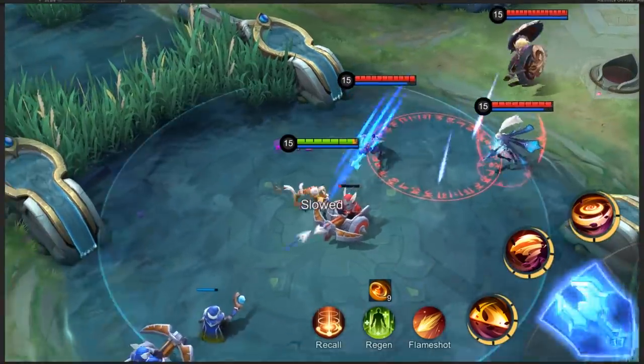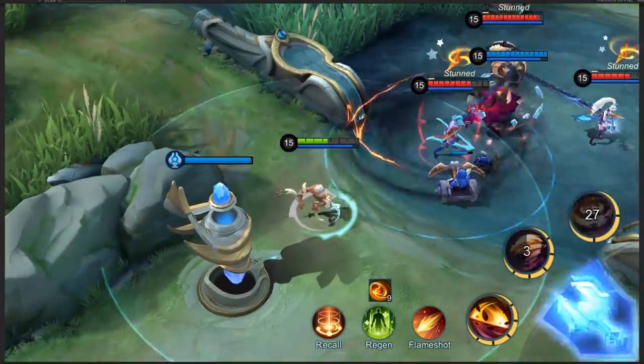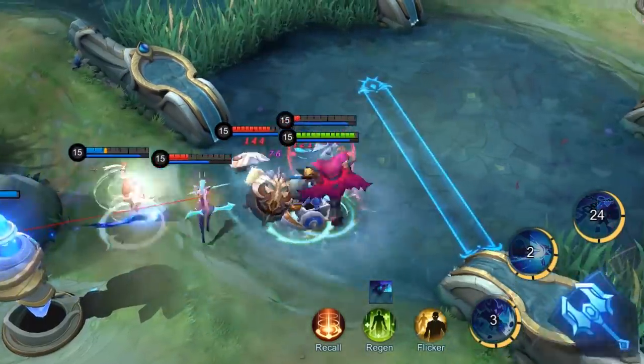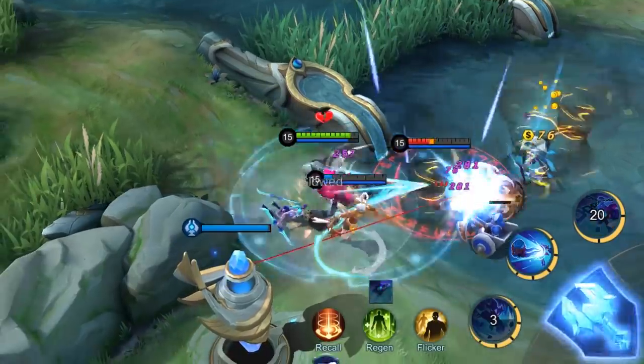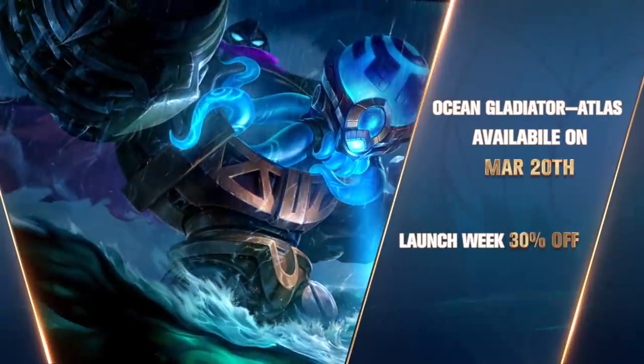The allied Vale is being chased by the enemies. Atlas activates Perfect Match and charges towards them. He dives into the center of their formation and releases his ultimate, Fatal Links, pulling all of them toward the allied turret for Vale to comfortably land a successful ultimate. And the remaining foes cannot escape without being wiped out.